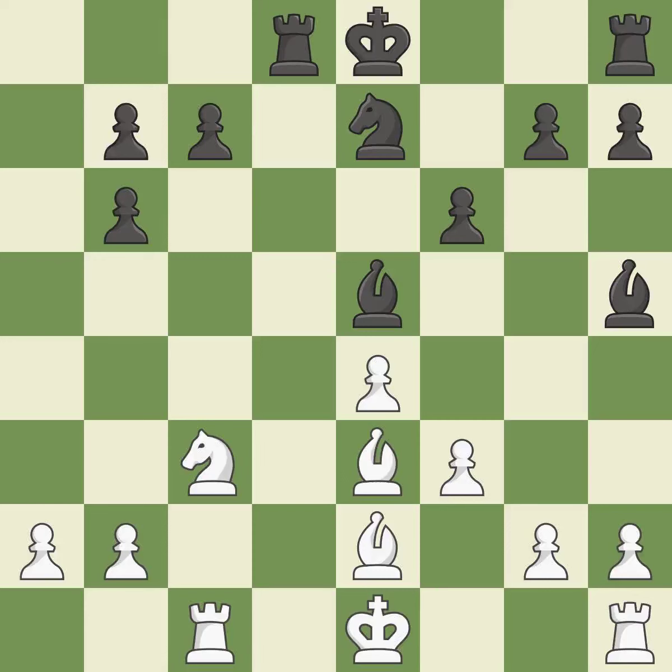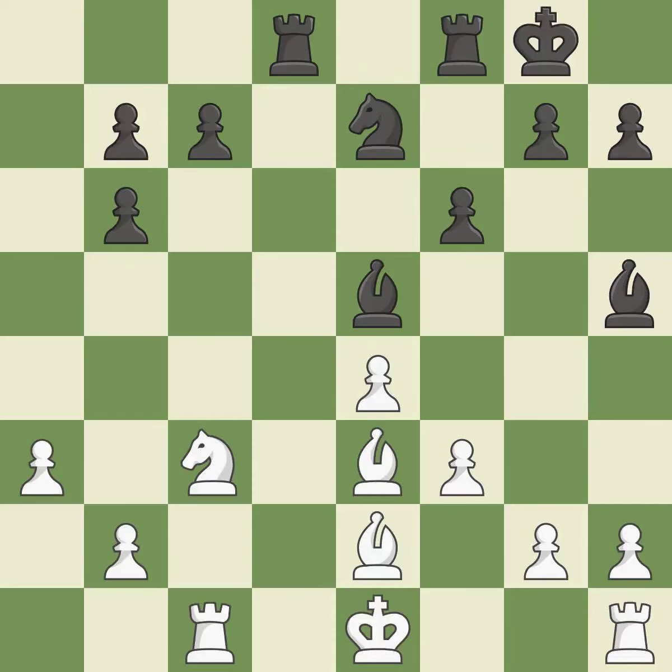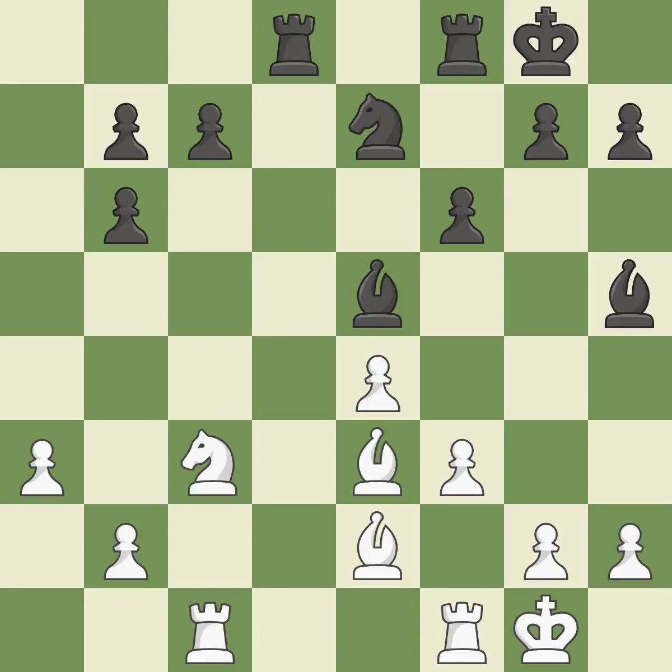The game was close to balanced, but now black is worse — it is an inaccuracy. This misses an opportunity to connect rooks — it is an inaccuracy. The rooks are linked by this, making it easier for them to work together in the future — that's good. This is a missed chance to stomp on a bishop — it is incorrect. This enables the adversary to kick the bishop — it is incorrect.